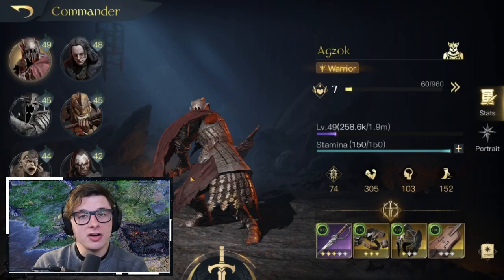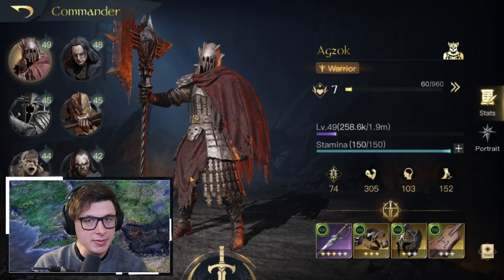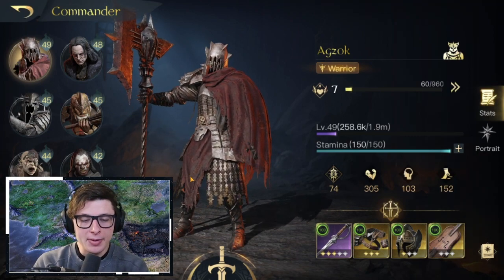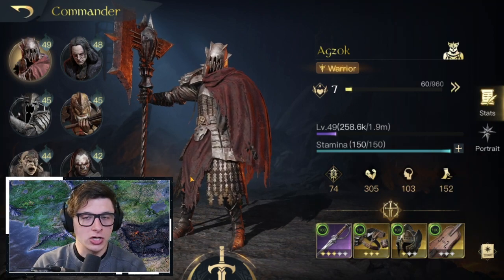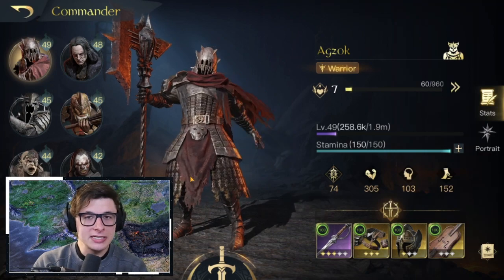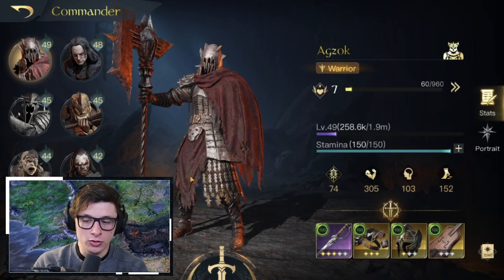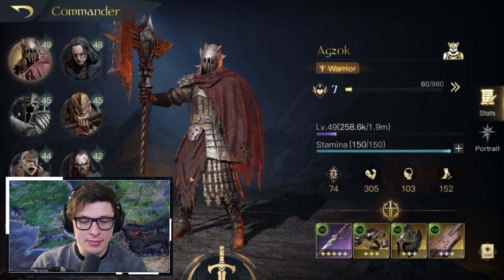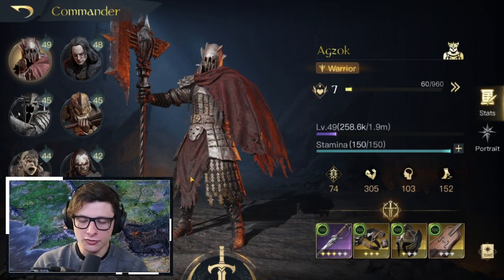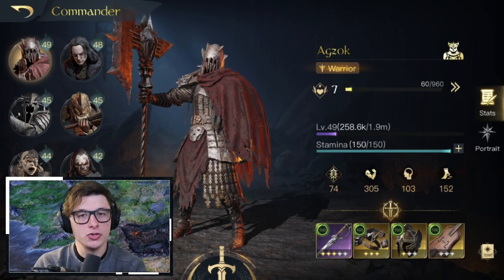Overall, Agzok is a solid tier one commander — I'd place him in the lower top half of tier one. I'd take Gorbag, Grima, or Khaldoon over him, but there are commanders I'd pick after Agzok too. If he's one of your only commanders and you're free-to-play — say Agzok and Ugthak — go with Agzok. It also depends on your server type, but this covers his best-case scenario.